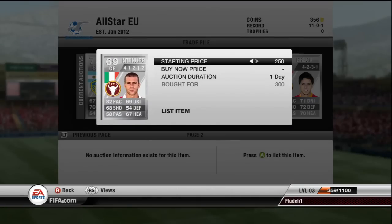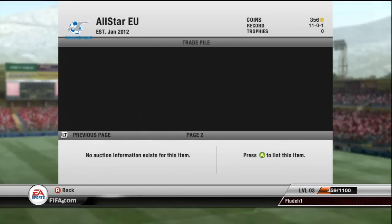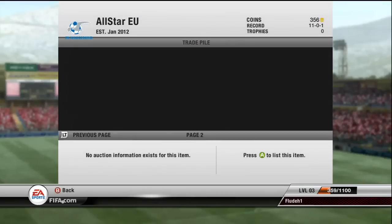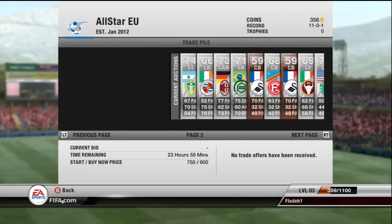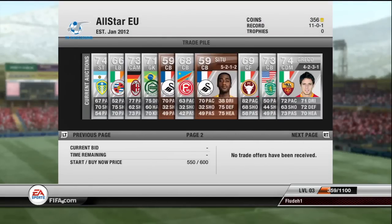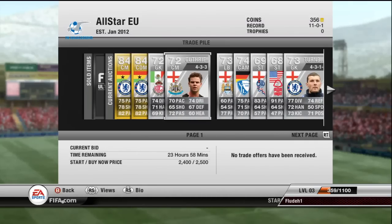This guy plays for FC Torino in Serie B — I should be able to sell him for 800 coins. Onyewu I got for 400 coins — I'm going to try and sell him for 1K because of his 4-2-3-1 formation, which is a really good one. There's also an Italian player I paid 400 coins for who I should be able to double my money on. That's it for the first part — I hope you enjoyed it. Leave a comment if you're liking these longer episodes, and I'll see you in part two.